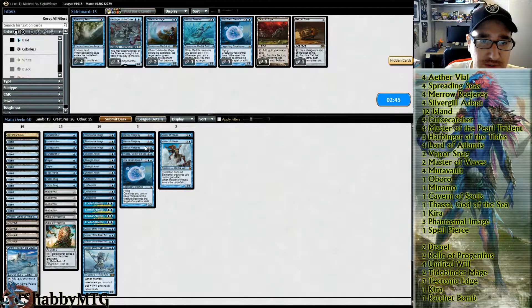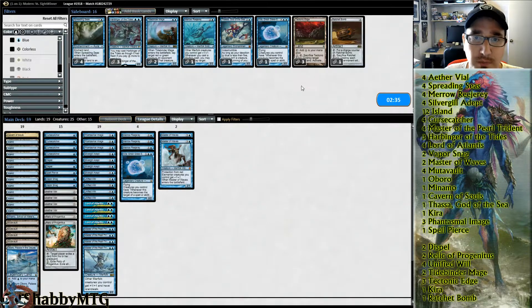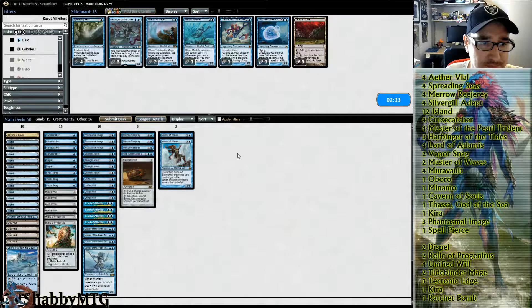The argument for Ratchet Bomb becomes stronger because now we can just ratchet — hold up Ratchet Bomb. Maybe we take out Thassa, God of the Sea for a Ratchet Bomb. We are on 19 lands.